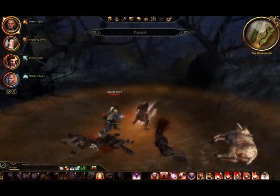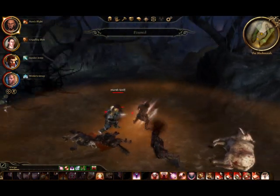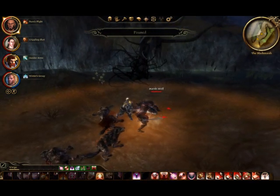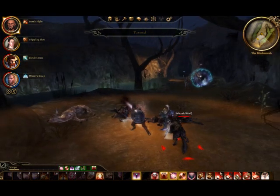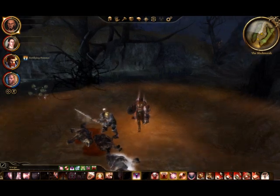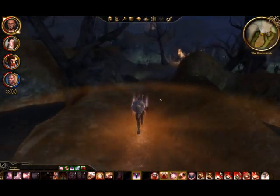It's probably a bit over the top for a couple of mobs like what we've got here, but for a lot of mobs it can be quite handy to pause and do things like use a health potion or a mana potion. I'll just finish these guys up and then show you the second type of combat, which I tend to use more actually.